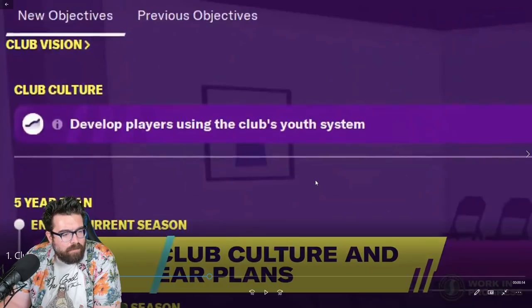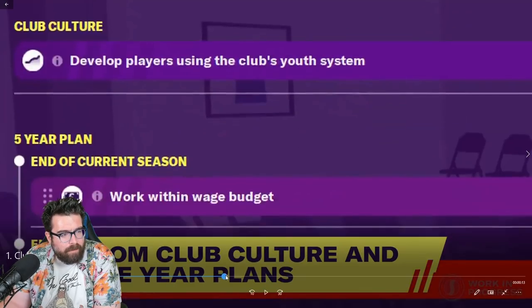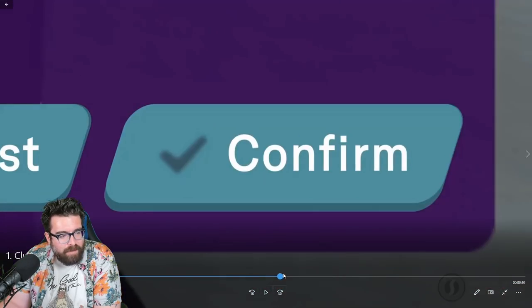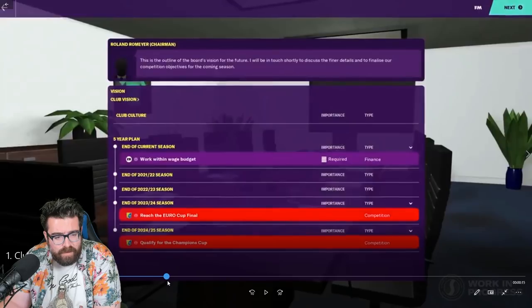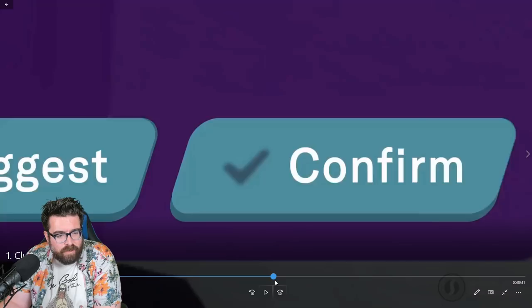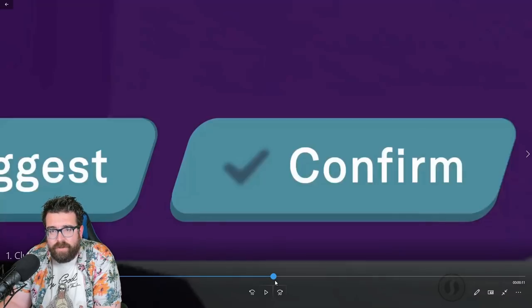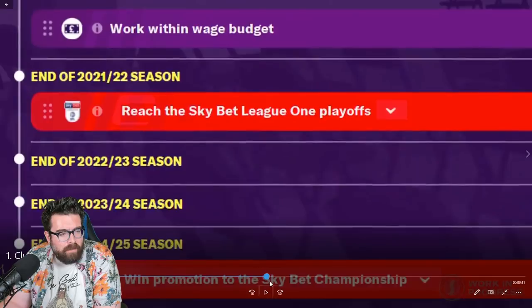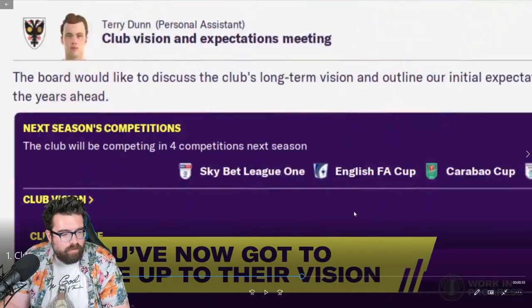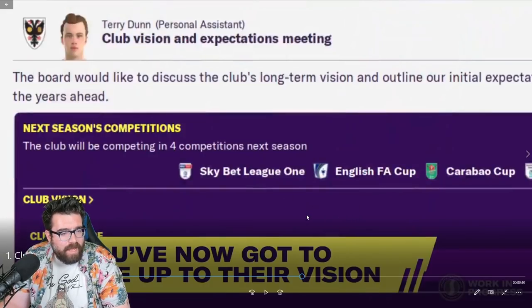There are new objectives and previous objectives showing on the screen as well. Going super slow to catch anything not immediately obvious — it looks like there's a negotiation as well as a suggest button at the bottom. Next to confirm it looks like there's a suggest button, so it's not just the board telling you what you're going to do and you agreeing — it almost looks like it's going to work like the contract negotiation system, going back and forth with the board and agreeing your objectives. Then you've got to live up to their vision.